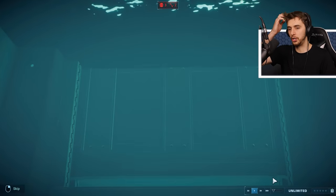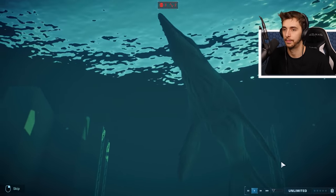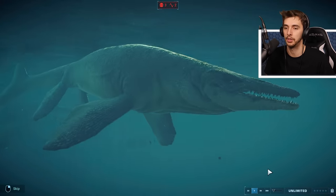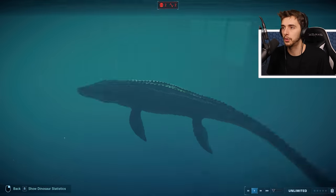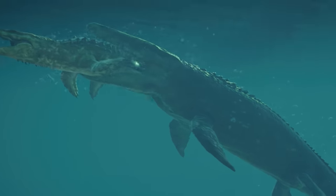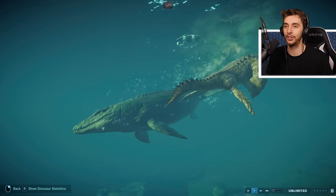I know which creatures don't get on - that is Mosasaurus and Tylosaurus. Let's see what two giant Mosasauruses look like when they're not happy with each other. Release the Tylosaurus! I'm expecting Tylosaurus to lose this battle seeing as it's probably half the size. You never can tell though - Mosasaurus gets on with Liopleurodon so there are some combinations that work.